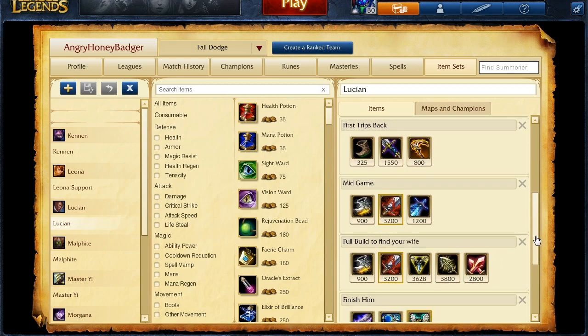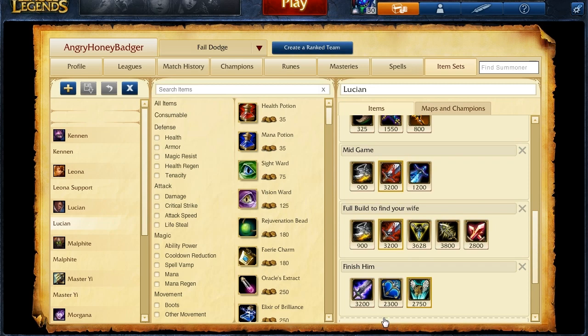If you want to finish him off with that final item — if you are looking at champions with lots of health, go ahead and pick up a Blade of the Ruined King. If they're stacking armor, get a Last Whisper. And worst case scenario, you're already murdering everybody — just pick up a Guardian Angel for that armor and magic resist, and then the chance to come back, which I guess does give you health, I suppose.